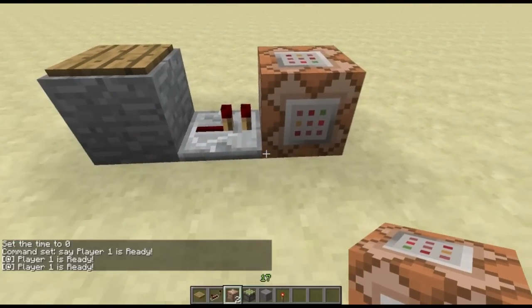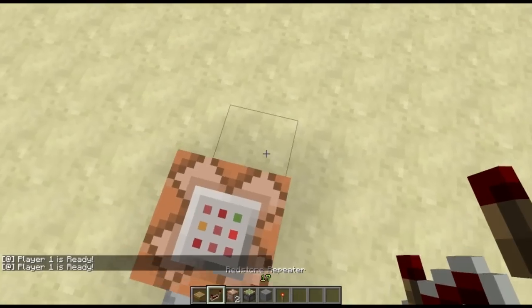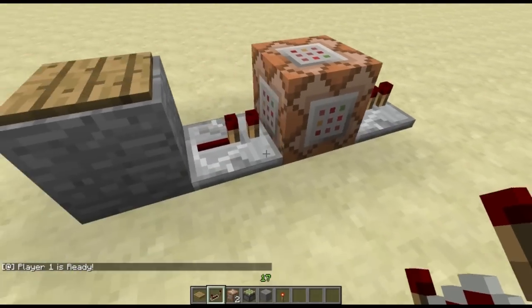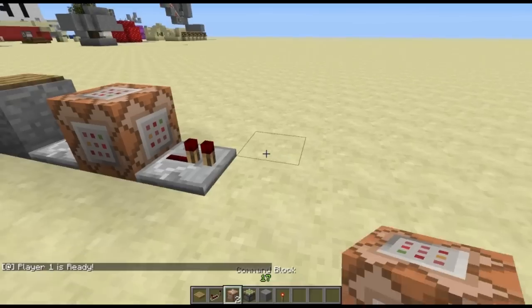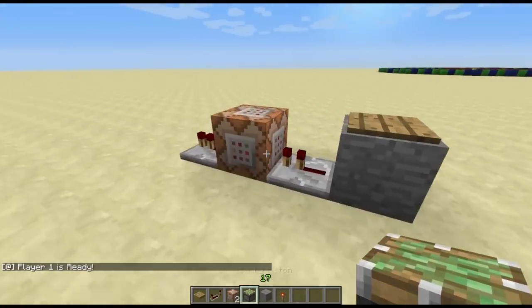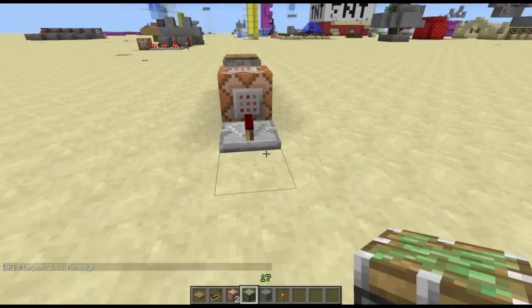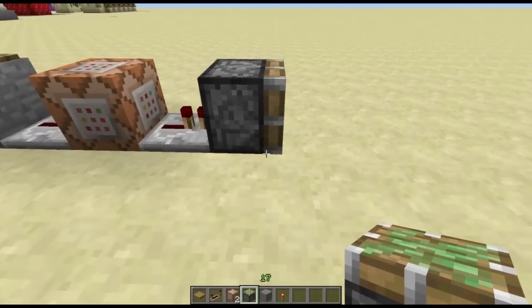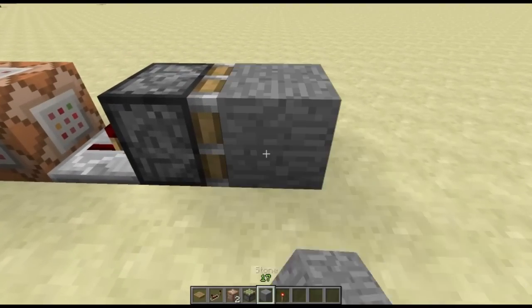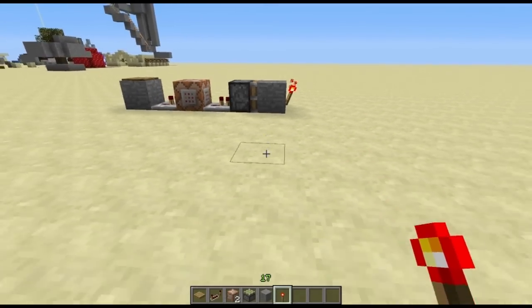Now the repeater will also send this signal through this block. So now if I were to place a repeater here, it will go through that. So now it's going to get to the part where everyone kind of has to ready up. We're going to place a sticky piston like so, and then place a block in front of it and a torch on it like so.